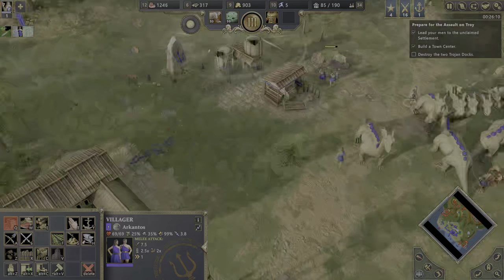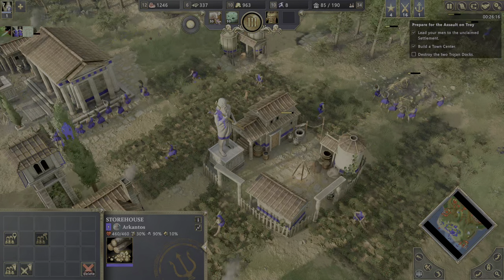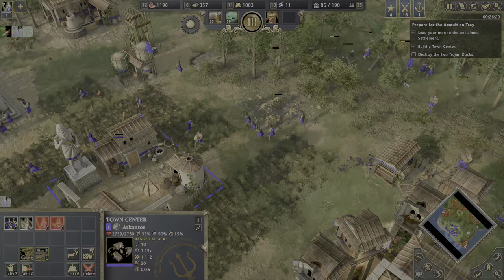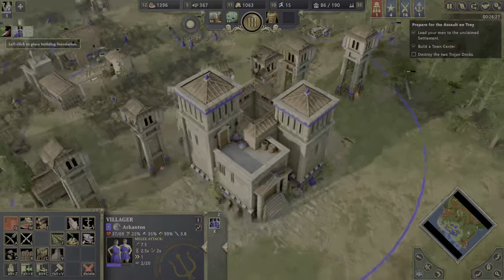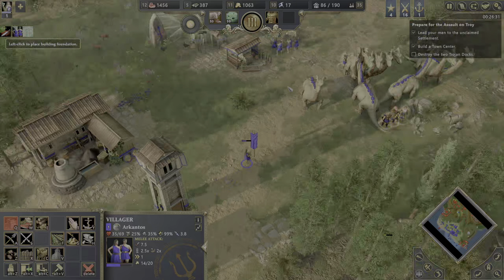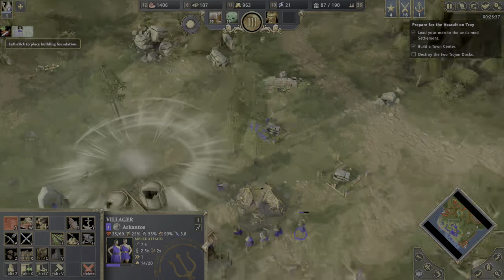You, my friend, can get some gold over there. We have 10 people on gold and 10 people praying, only 6 on wood. Maybe get some more woodcutters. Build it a bit closer so they don't need to walk a long distance. I'm pretty tempted to build at least one, maybe two towers at this location.